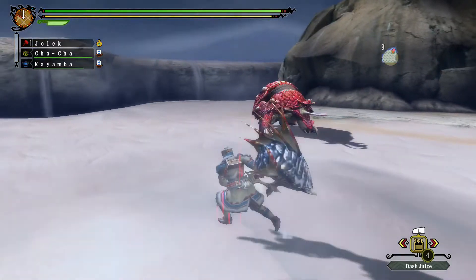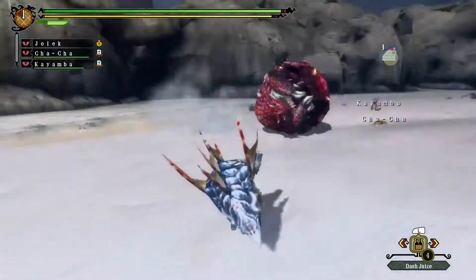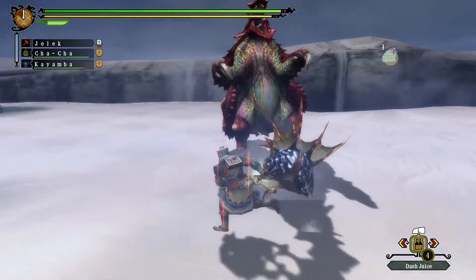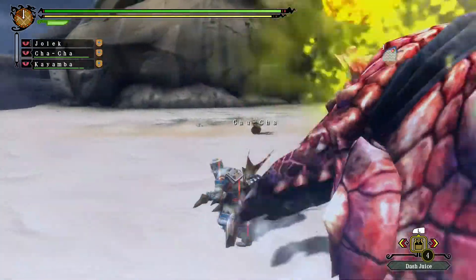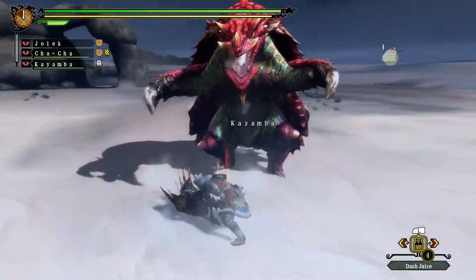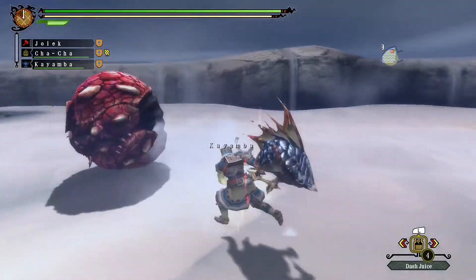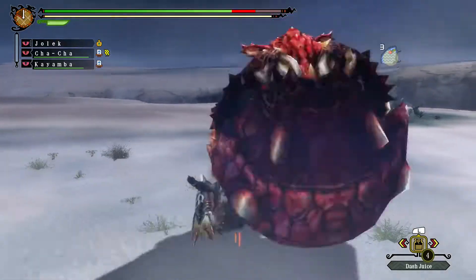So the way I see it, getting a knockout against this monster is difficult just because of the small hitbox on the head. If that counts, that's knockout damage potentially.